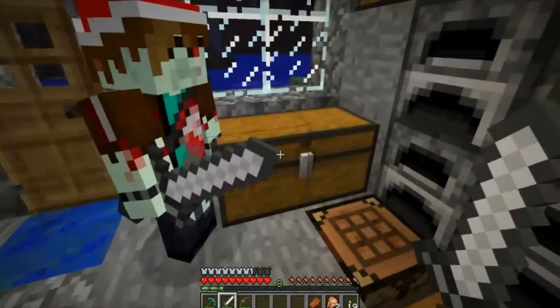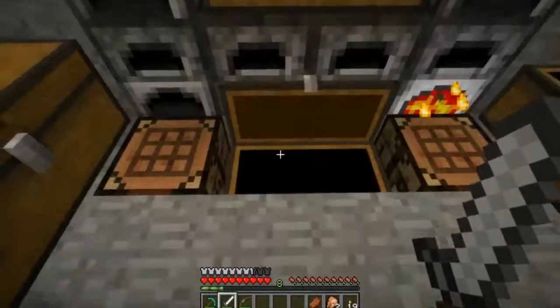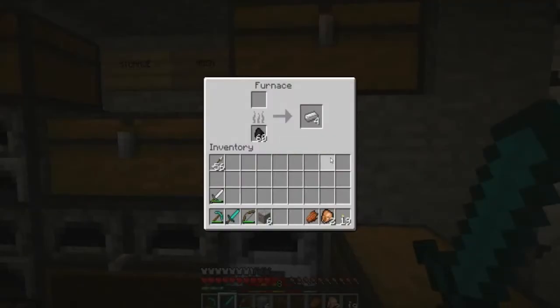I've made two diamond swords — one for you, Dave. There we are. Thanks! I'm gonna store the rest away. Dave, here's some iron ore. All the furnaces have got it in now. Cool, so we should have loads of iron now.